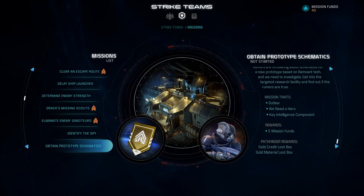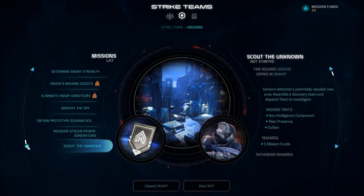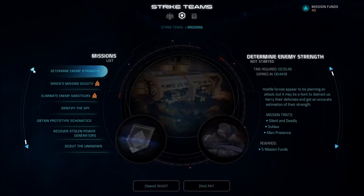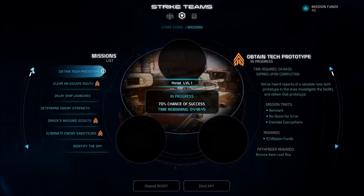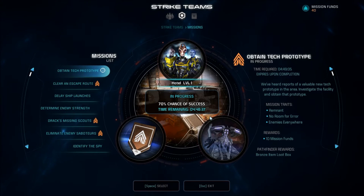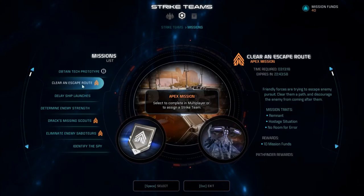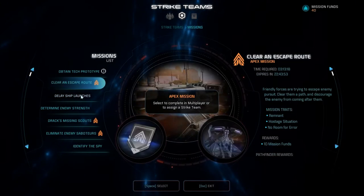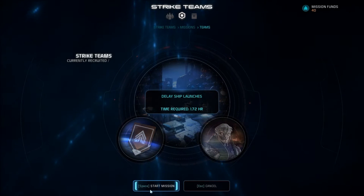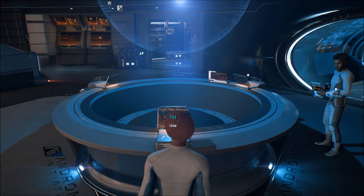We only have one team. It bumped us out - come on back. It's in progress. I guess the team was chosen. This other mission expires in about 22 hours - we can't do it because we need more strike teams. We'll find out at some point how to do that.